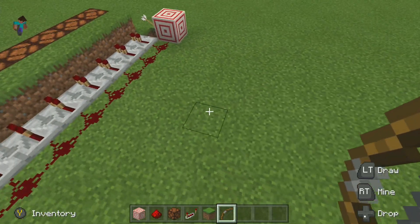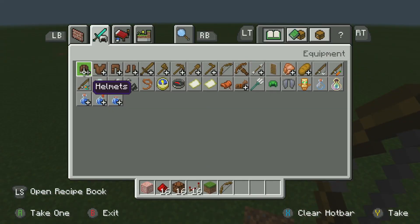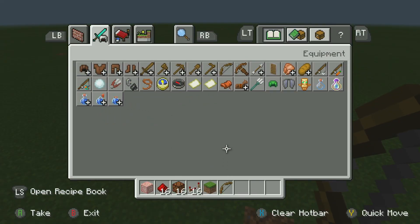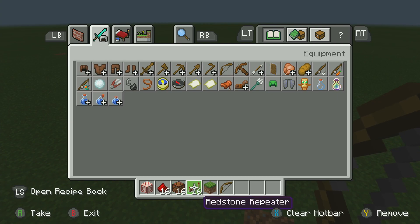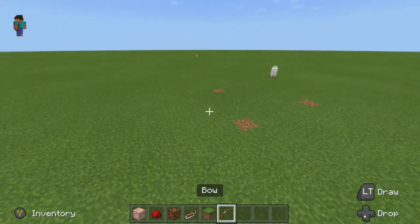So this is pretty cool and it's nice and simple and I'm going to show you guys how you can build this. What you'll need is a target block, 16 pieces of redstone dust, 16 redstone lamps and 16 redstone repeaters, and then also 16 blocks. And then you also need some sort of bow and obviously arrows.